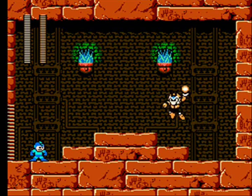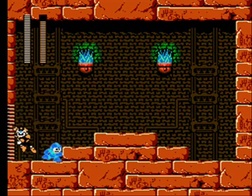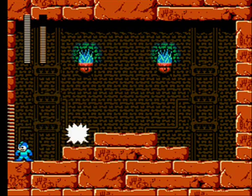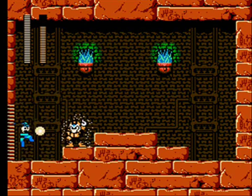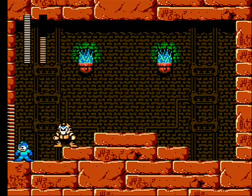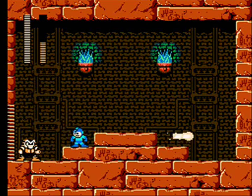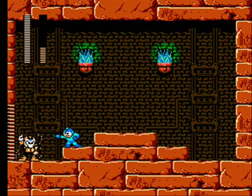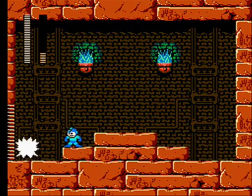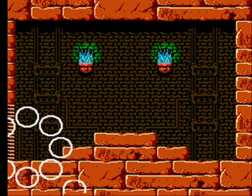I don't believe there's a way to 100% exploit his AI, but I do think the closer you are to him, the more likely he will charge up his Pharaoh Shot, which is easier to dodge than him jumping around shooting the smaller blasts at you. So I'd recommend just staying close by — that way he'll charge more often and seems easier to dodge. You can slide under him if he jumps and everything. Overall, Pharaoh Man puts up a pretty fun fight.